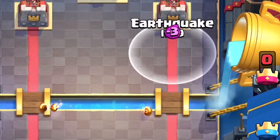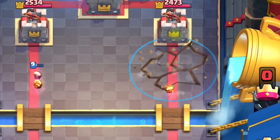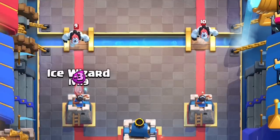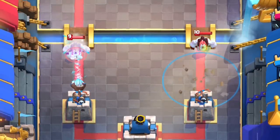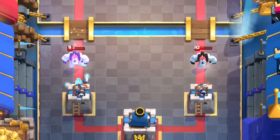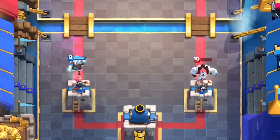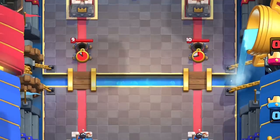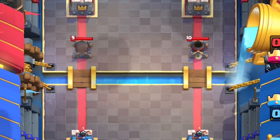Not only does Earthquake slow down units, but it also slows down the crown tower's attack speed as well. That's huge! Think Ice Wizard interaction — it slows the move speed and it slows the attack speed. If a unit is connected to your tower, it very well may be worth it to Earthquake the Giant in very specific conditions. Even Siege gets slowed down by 35%.